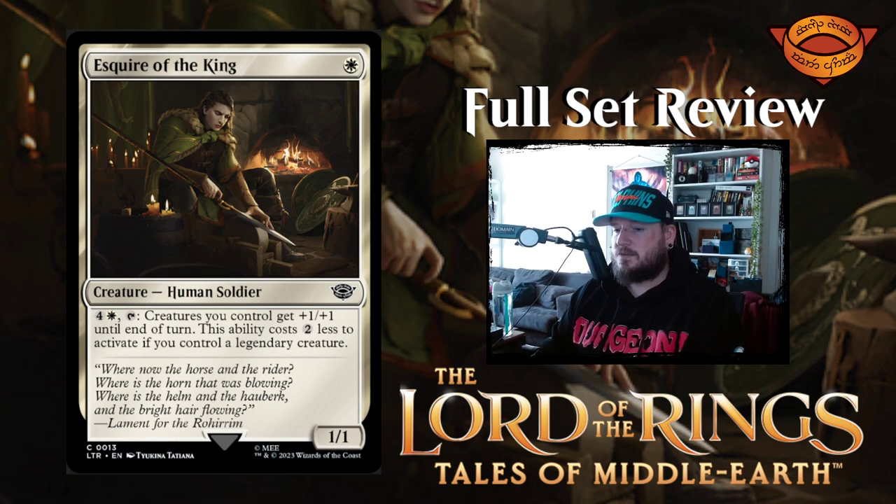Esquire of the King — one white for a one one human soldier creature. It has no basic abilities, and then it has an activated ability of four and a white, tap it: creatures you control get plus one plus one until end of turn. This ability costs two less to activate if you control a legendary creature. So obviously you want your human soldier army to be led by legendary characters. Very neat little flavor win there.